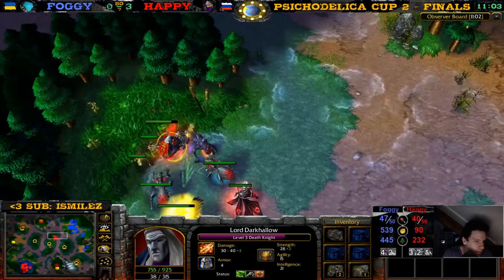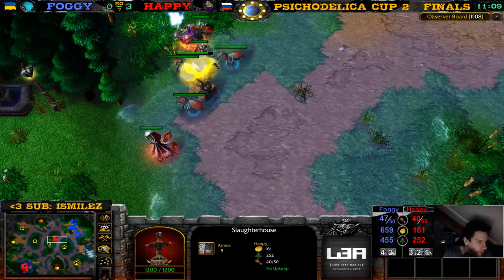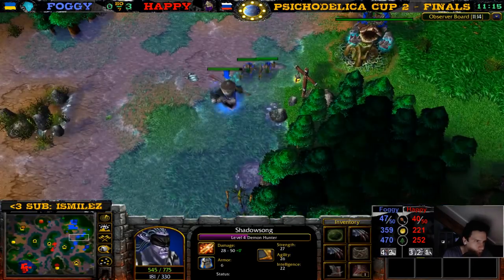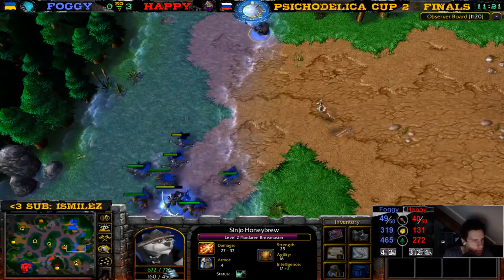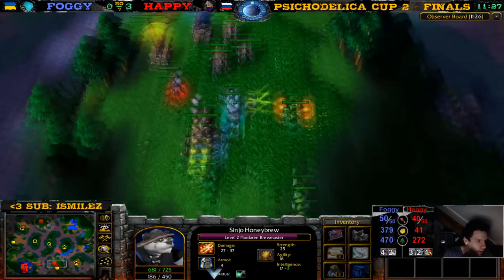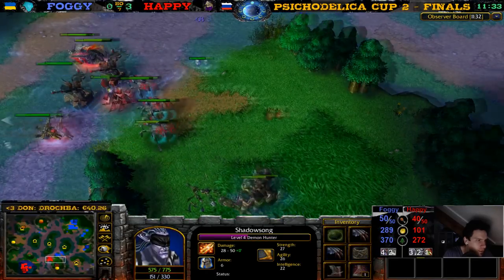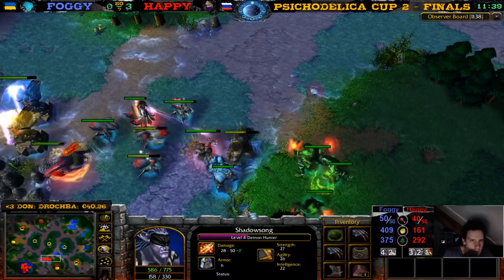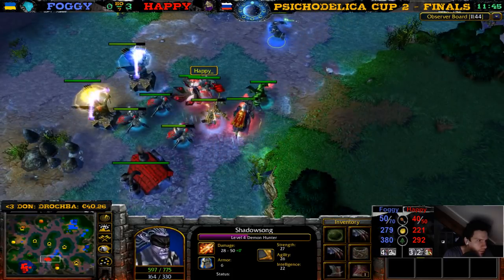He wants maybe a few more Destroyers — he's building another Statue. The Panda is so close to level three. 450 mana, he's using Clarity to get a bit more mana. 450 max mana. The Lich wants a super item but the Death Knight gave away the position of the Lich so this has to retreat. There's a Tinker as well — there goes the sheep. Happy finishes off this creep camp. Happy at 40 supply, Foggy at 50. Here comes the Demon Hunter — let's see what he can do.